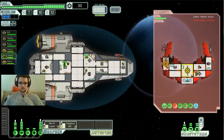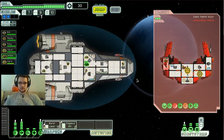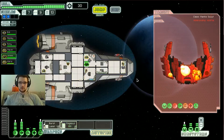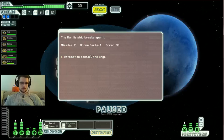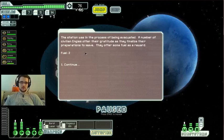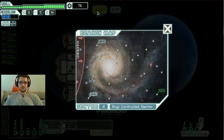Their shields are down, and I'm going to target their medbay because I hate that guy. Weapons down — Pegasus missile, finish him off. There we go. Beautiful. We get two missiles, one drone part, and 39 scrap. Not a bad haul. The station also gives us two fuel — we're running a little low on fuel, so I appreciate that.